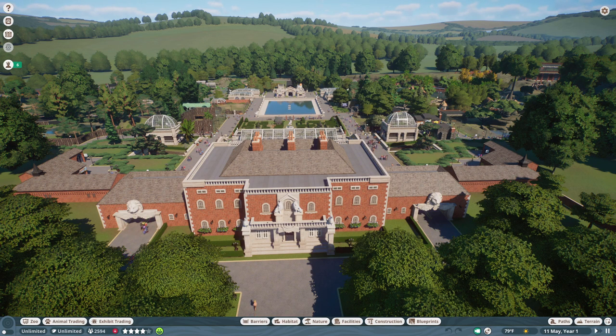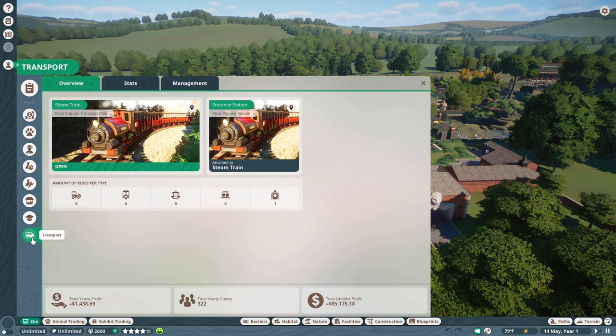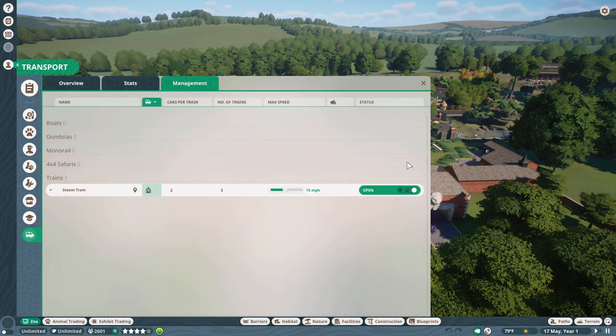Next up is a new zoo management tab dedicated to transport rides. To access it, click the zoo tab and then transport rides at the bottom. This tab has tons of useful information and lets you make quick adjustments such as opening or closing a ride, adding ride vehicles, and changing ride speed. I definitely recommend checking this menu out if you have multiple rides in your zoo.